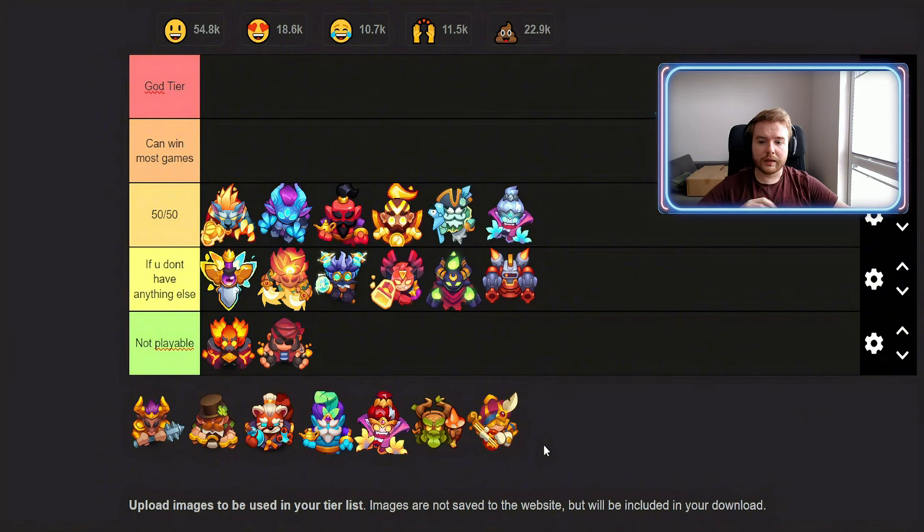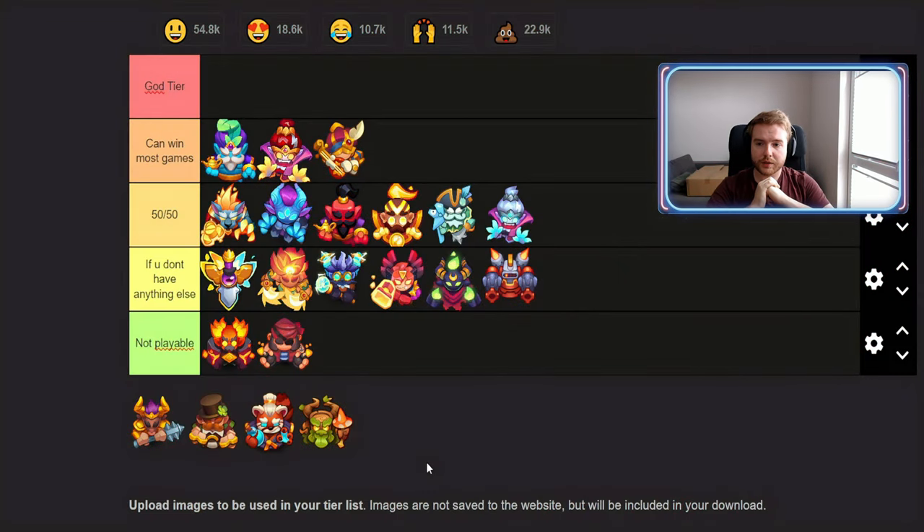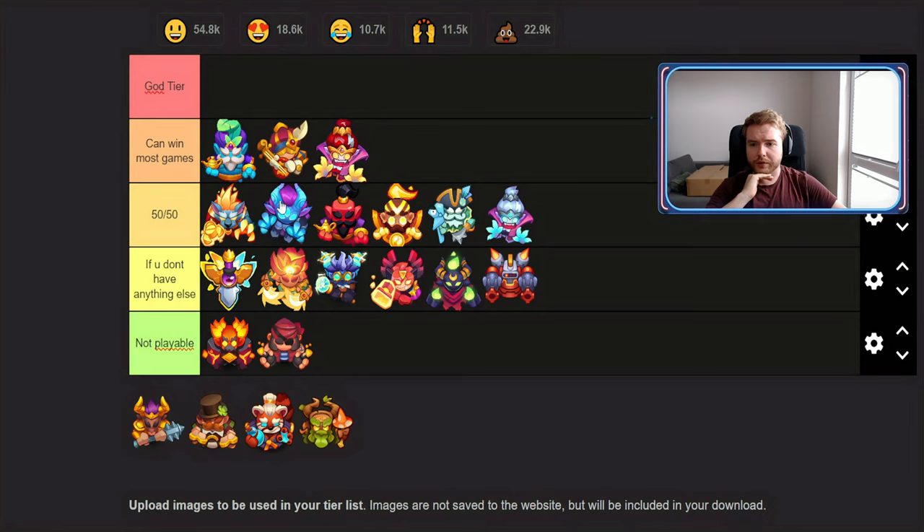Moving to 'Can Win Most Games.' Genie Sultan with Fortuna is currently really rising in popularity and win rate. It can be played with Zeus, Fortuna, and probably Mermaid or Snowflake. It's reaching six-thirty already — maybe even higher as people learn to play it correctly. It's really good, but again requires a lot of equipment pieces to make work with different heroes, which is tough for free-to-play or lower-spending players.